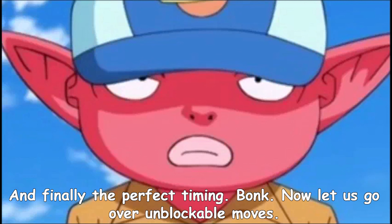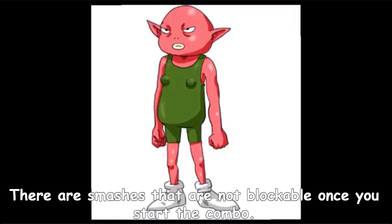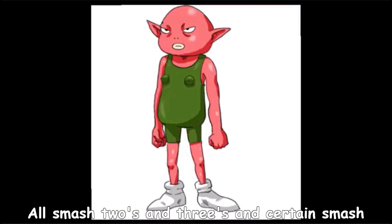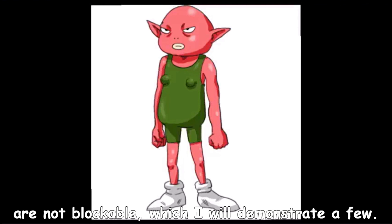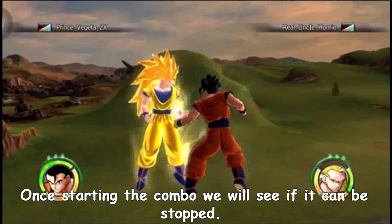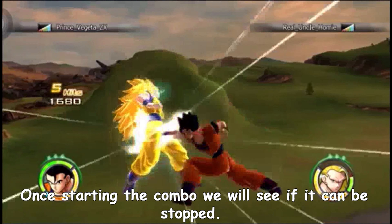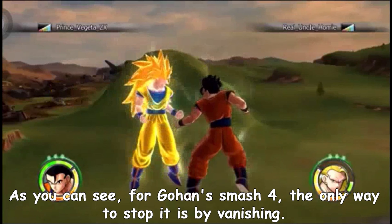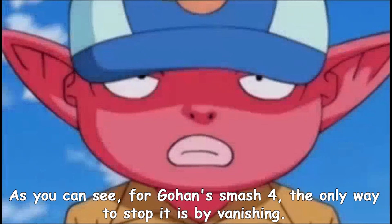Now let us go over unblockable moves. There are smashes that are not blockable once you start the combo. All Smash 2s and 3s and certain Smash 4s as well are not blockable, which I will demonstrate a few. I will be showing this with the main characters. Once starting the combo, we will see if it can be stopped. As you can see, for Gohan's Smash 4, the only way to stop it is by vanishing.